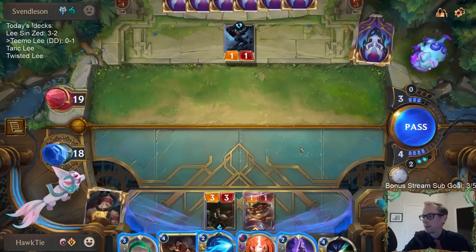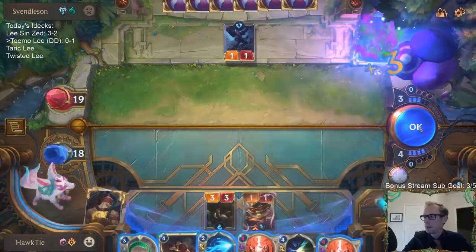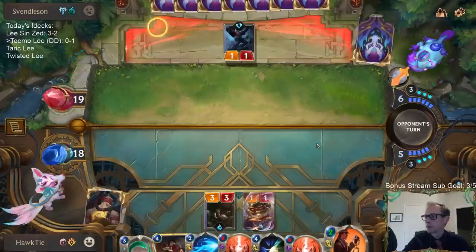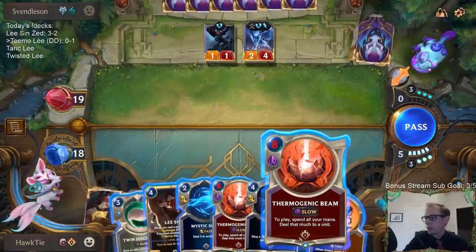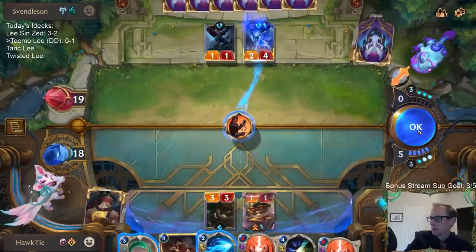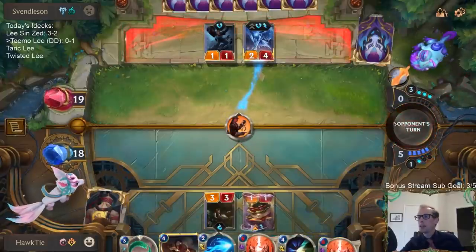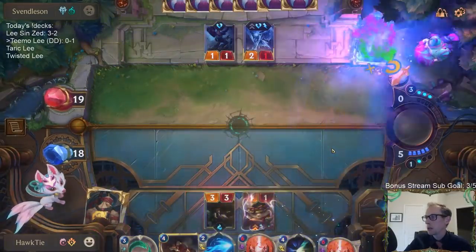That's their first Anivia. Use a little bit of our mana. This thing's going to attack and do one damage — I don't really like just casting Thermogenic Beam to kill Anivia. The problem with killing Anivia is Miscall — it's kind of a problem with killing Anivia, yeah.